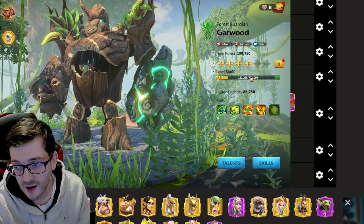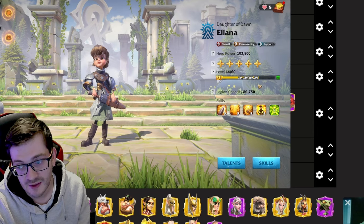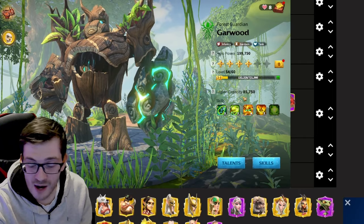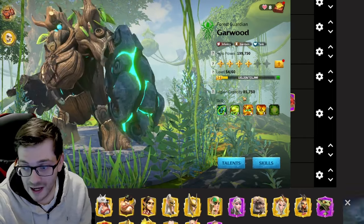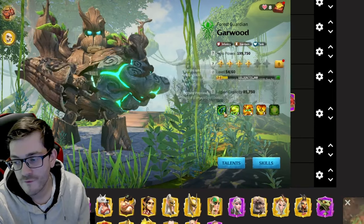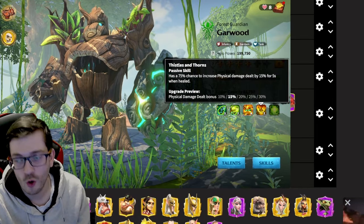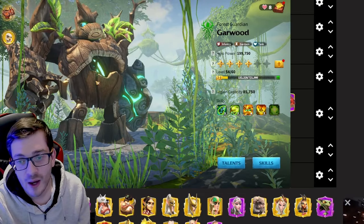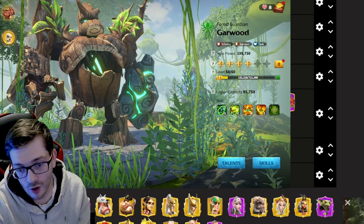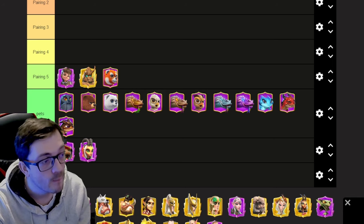Once Goward is at 5-1-1-1, you can choose whether to make him primary or secondary, since you gain the same stats with Eliana either way. Once Goward reaches around 5-2-2 or 5-4-2, you'll always put Goward primary. This is when your infantry lineup has evolved from the Eliana-Goward comp, and you'll remove Eliana to unlock your next pairing.